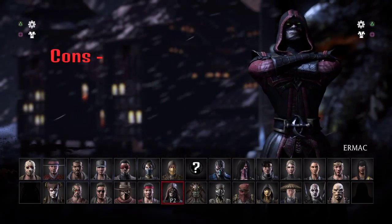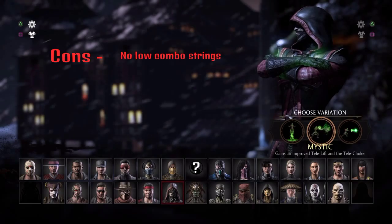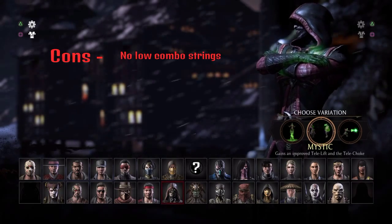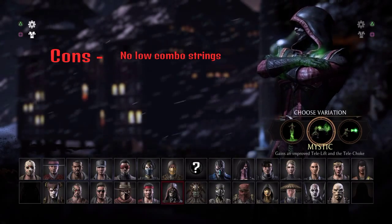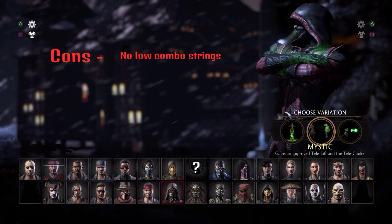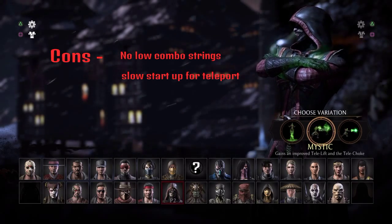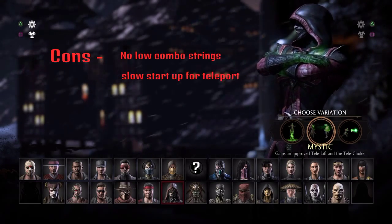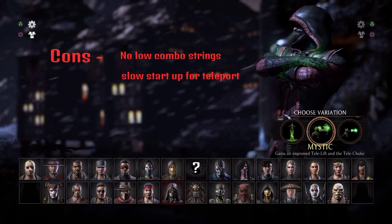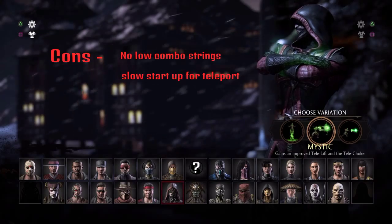On the other hand, cons: he has no low starters. You can't start a low combo — it's just a straight run through basically, back 3, 2, 1. You can't stop it to do a tail lift, well you could do just the low kick and then a tail lift but that's about it. And his slow start-up for his teleport — if you're in a corner, it's an absolute myth. You might as well just enhance your tail lift or just pray.